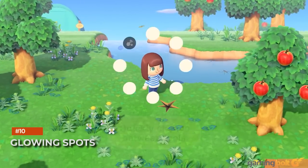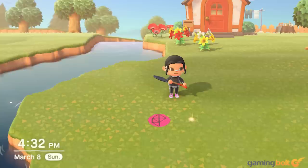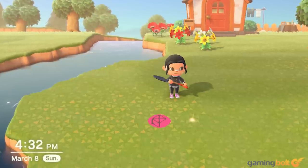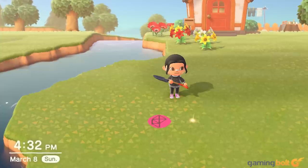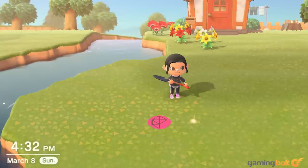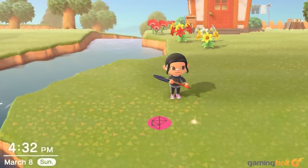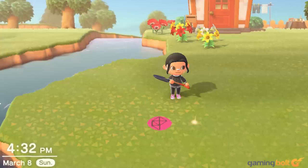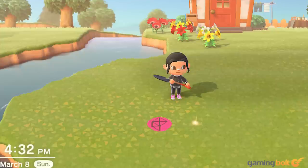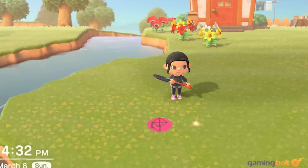Glowing Spots return in Animal Crossing New Horizons and they serve the same function as previous games. Digging one up will usually provide a thousand bells, but they can sometimes provide an even higher amount — it was ten thousand and thirty thousand in previous games, which should be the case here as well. Glowing Spots can also be used to grow money trees; just bury a bag of bells in that spot. A money tree isn't guaranteed to sprout though, so keep that in mind before investing.